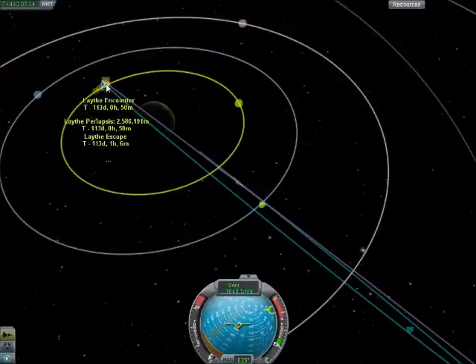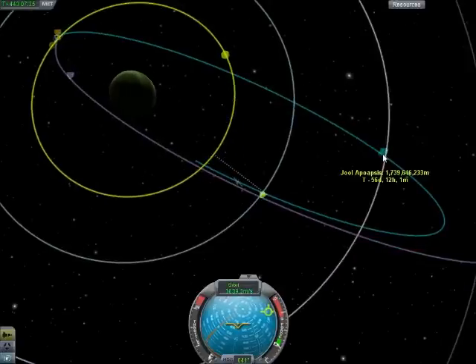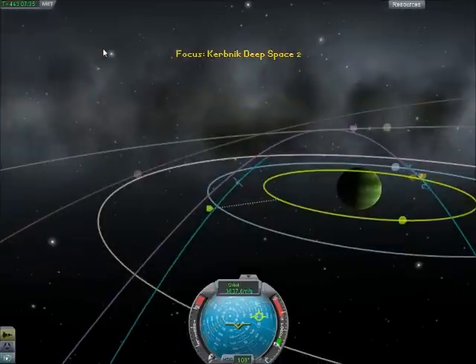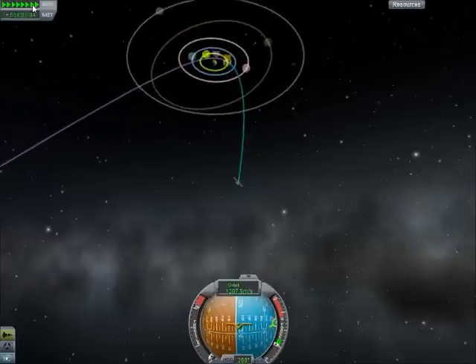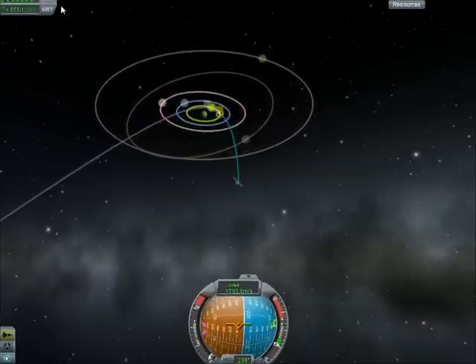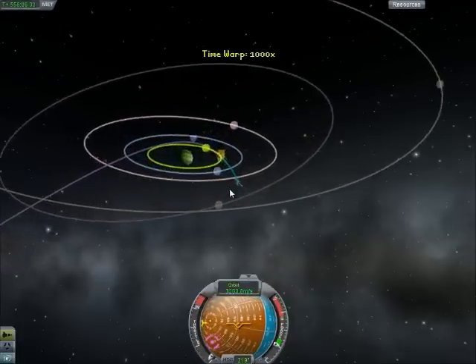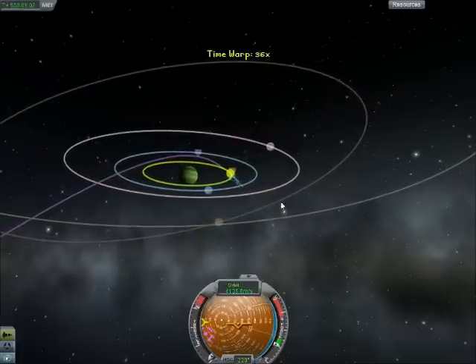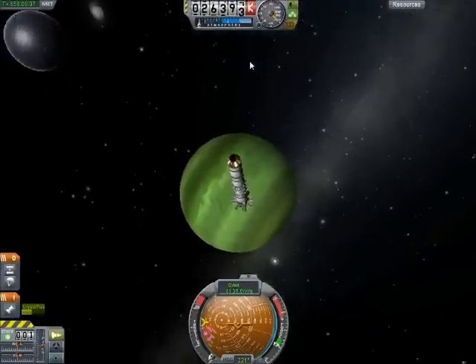We're going to go all the way around again, and I'll bring you back when we're over here by Lathe. We're going to have a short encounter where I may or may not decide to orbit around it, depending on what it looks like. Now we are pretty close — we're going to move to our encounter with Lathe. We're going to slow down time here because we only have a very, very short encounter, so we have to make this count. Let's take a look at the planet — or the moon.